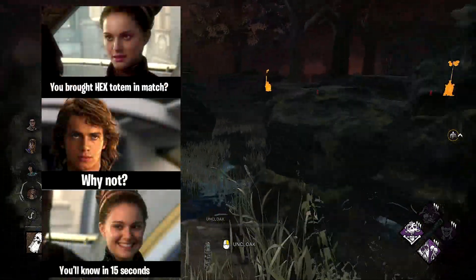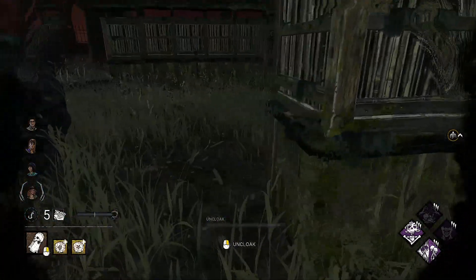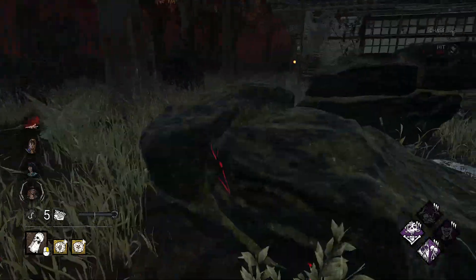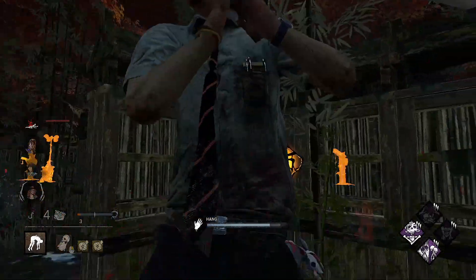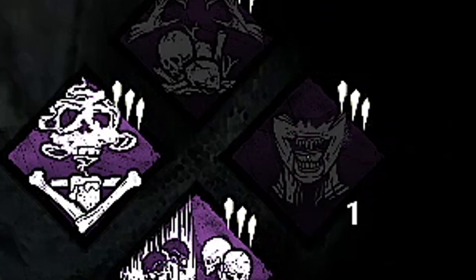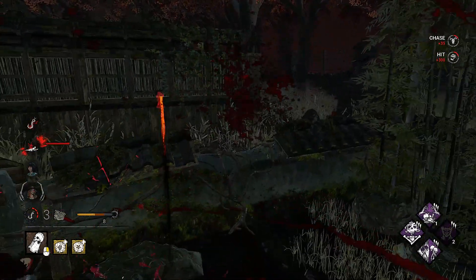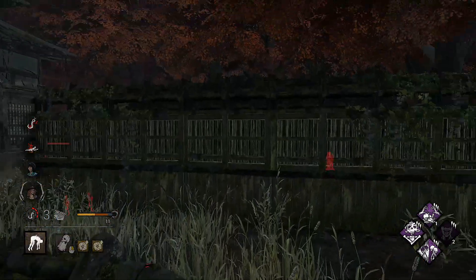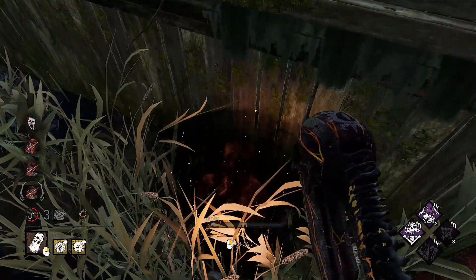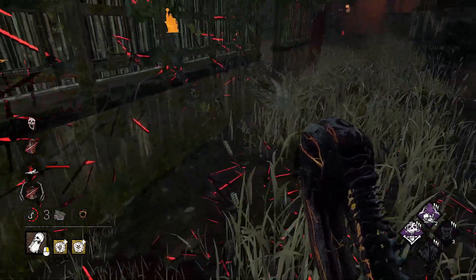This build completely changes how you approach the game. Instead of focusing on gens, I focus on getting Devour Hope stacks. I start by patrolling all totems and checking no one is cleansing them early. Then I find someone, finish the chase, and hook immediately. I get away from the hook, and when Devour Hope lights up, it signals that when the survivor is unhooked I'll get my stack. After each hook I quickly check my totems then find the next victim. After a certain number of hooks I can one-shot survivors. If they manage to destroy Devour Hope, I can relight Hex Pentimento, which slows down gen progress so we can finish the game normally.